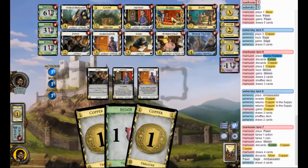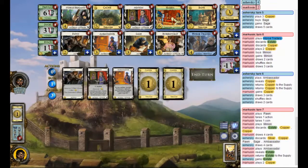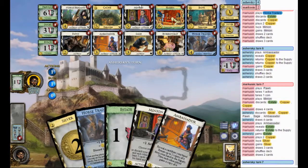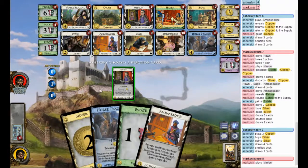Just use coin, discard. Here I want to return 1 Estate and get a Silver. I need buying power to get more Minions, I think. Do I return the Estate and junk my opponent further, or do I go for another Minion? My Pawn's starting to feel the burn. I need to continue to apply that pressure.